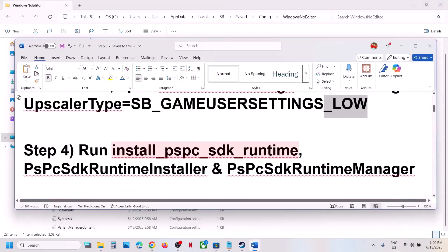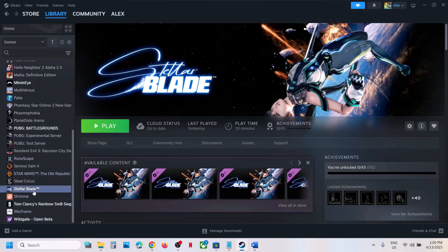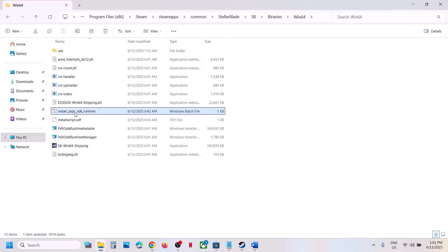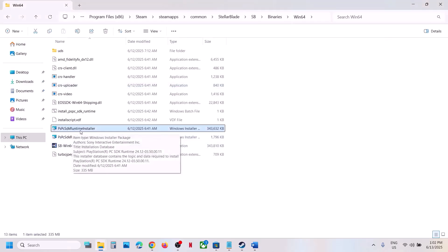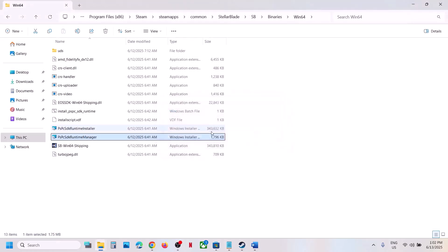If still not working, the next step is to run these files from the game installation folder. Right-click the game in Steam, select Manage, click Browse Local Files, and open the SB folder then Binaries > Win64. Right-click Install PSPC SDK Runtime, click Run as Administrator, click Yes to allow, and let it complete. Press any key to continue, then double-click and install the PSPC SDK Runtime installer. Run the other file as well — even if nothing appears, just run it and check.